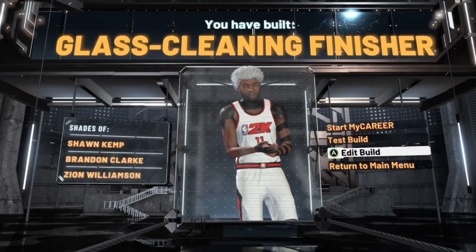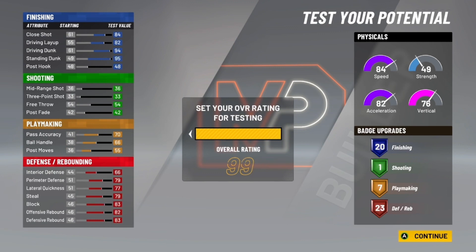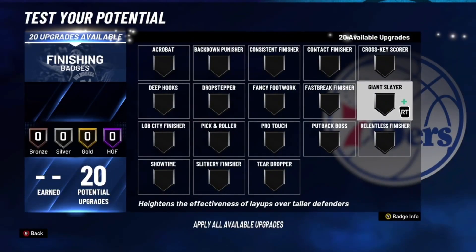I'm going to go 97 speed because I don't even grind to 99. My career mode is so boring to get to 99, so I'm gonna stay at 97. Let's get right into the badge setup.